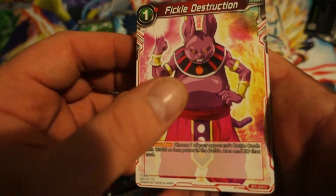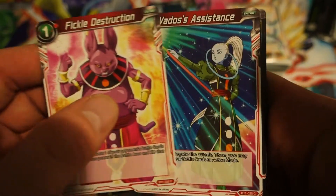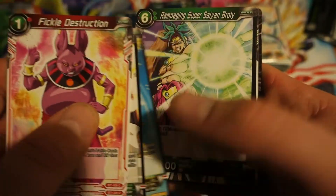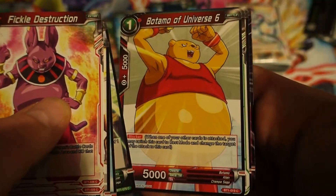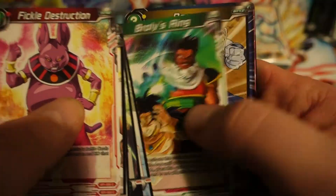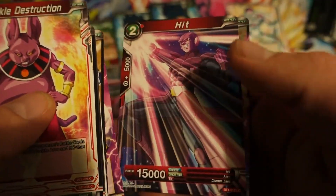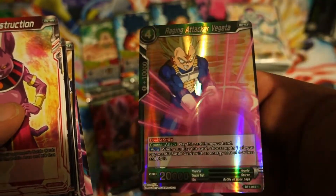Normally they are so difficult to open. Fickle Destruction — still trying to work out if that card has a place. Vardis Assistant — same with that. Is there actually a red burn deck? I've been working on a blue-red ramp burn deck, but it's a little bit tricky. Menaka, a Freezer leader card. Hit, and Raging Attack for Vegeta.